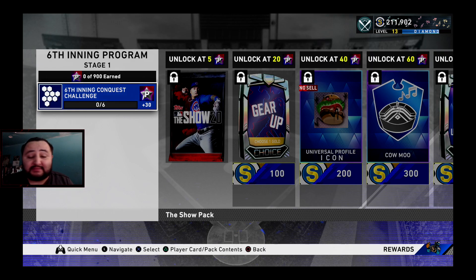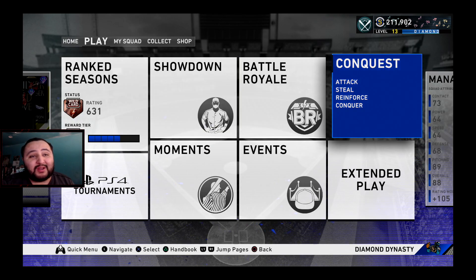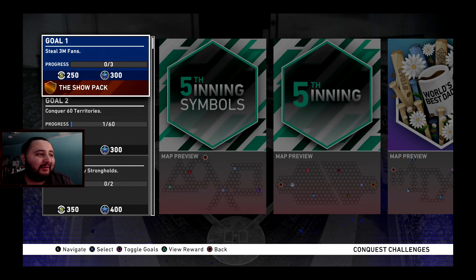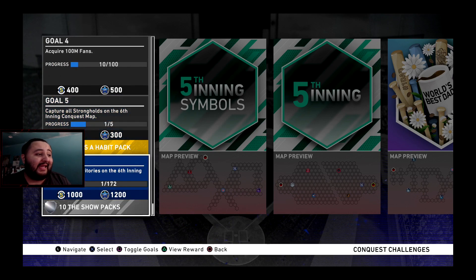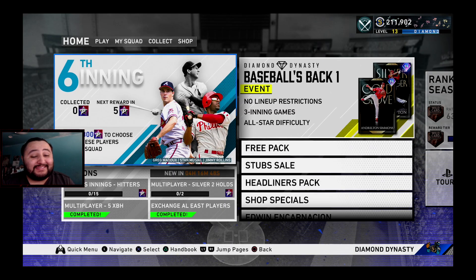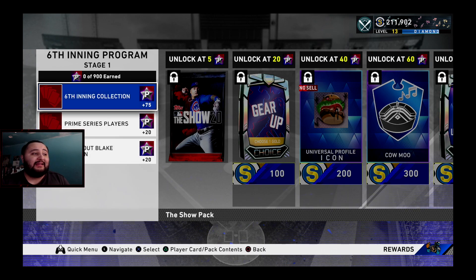The sixth inning conquest map gives us 30 program stars and it looks pretty dope. It's going to take a while but we'll upload a video on it, so stay tuned. There are four strongholds so it shouldn't be too hard. Along the way we get a show pack, a Ball in a Habit pack, and if we conquer all territories we get 10 show packs — plus all the hidden rewards inside the map. This might be the best conquest map yet.